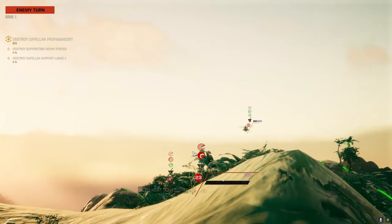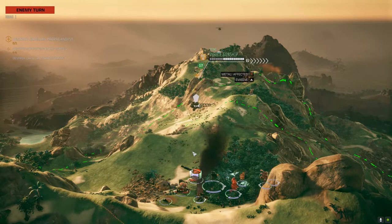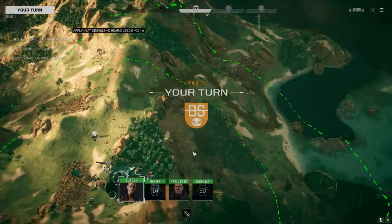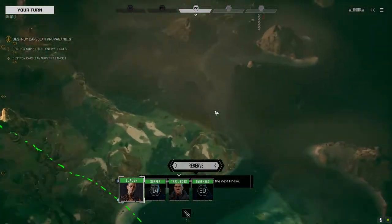Welcome to the Turn 9 counter-attack of the Capellans against the battalion supply. This is a 3-skull fixed unit so I had to take a 3-skull match, and I was able to get one against the Capellans. I wasn't able to find a battle mission so I got an assassinate mission instead, which is alright at 3 skulls.